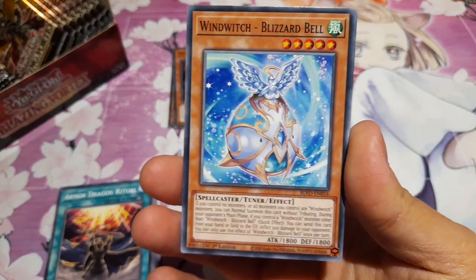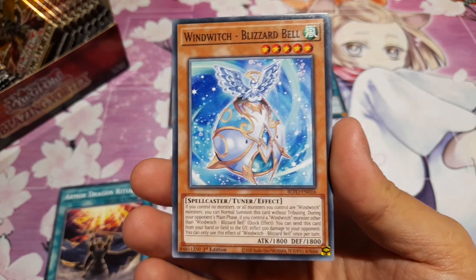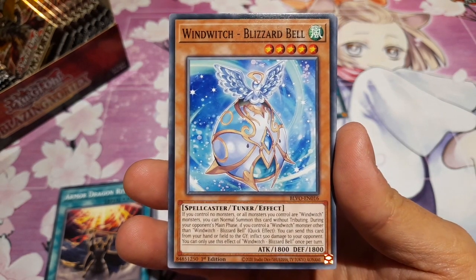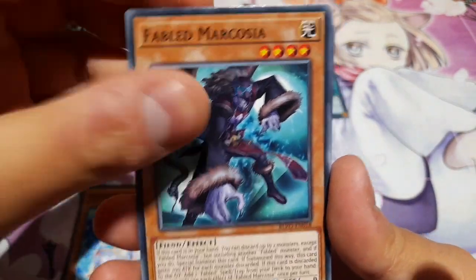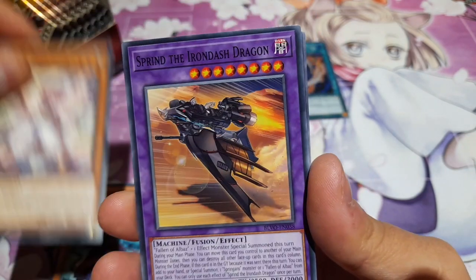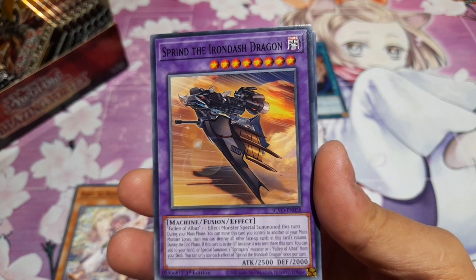We have Wind Witch Blizzard Bell — again, supporting one of my favourite archetypes, Wind Witch. If you control no monsters or all monsters you control are Wind Witch monsters, you can normal summon this card without tributing. During your opponent's main phase, if you control a Wind Witch monster other than Wind Witch Blizzard Bell, as a quick effect, you can send this from your hand or field to the GY to inflict 500 damage to your opponent. This one's a bit naff, in fairness. We have Fabled Marcosia again, Neeroy the Dream Mirror Disciple — Dream Mirrors are cool, I'm a big fan. And Spring the Iron Dash Dragon — they go with Fallen of Elbaz, and Springens are getting some synergy there.